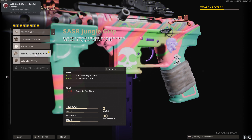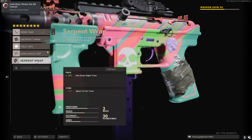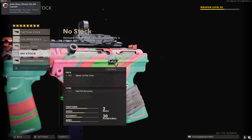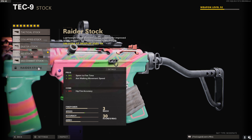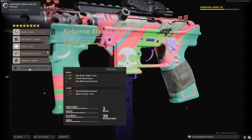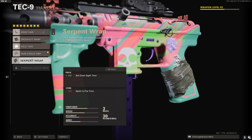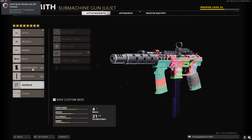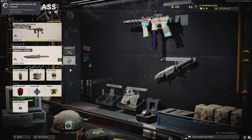For the handle, this is preference — I prefer the Jungle Grip, but you can easily use the Serpent Wrap as well. For the stock, again preference — I prefer no stock, but the Raider Stock is an option. When I have the Airborne Elastic Wrap unlocked, I will actually be going with that, so keep that in mind.